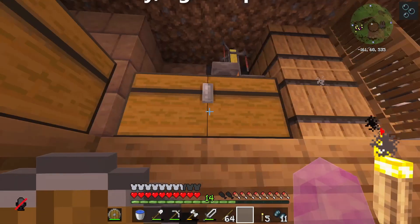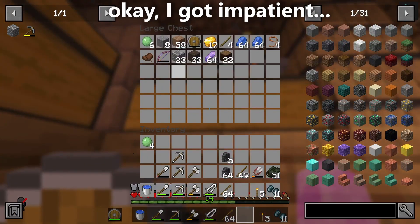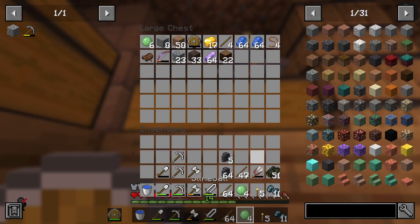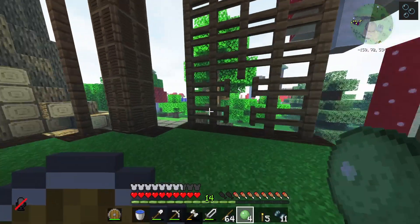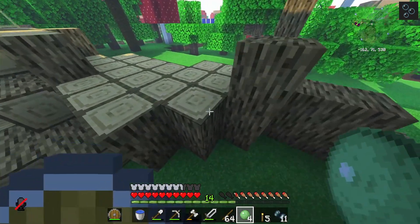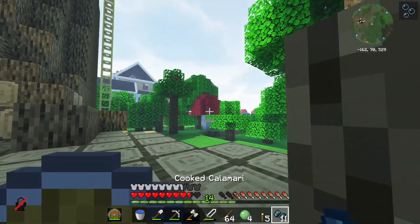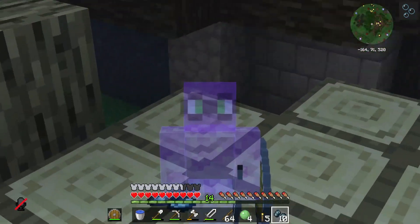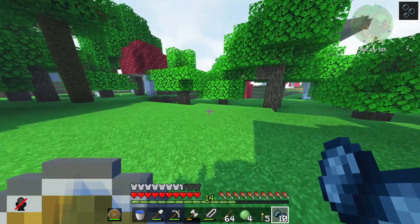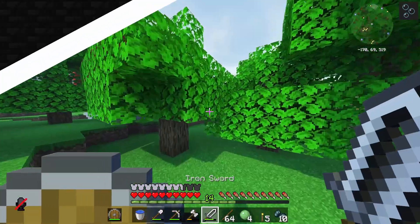I asked Butter if I could take some slime balls and he said yes, so we now have all the slime balls we need for our sticky pistons. That means we can get working on the shop now — or at least we can get working on the redstone for the shop. The decorations I will get to later, but I'm just going to focus on the redstone for now.